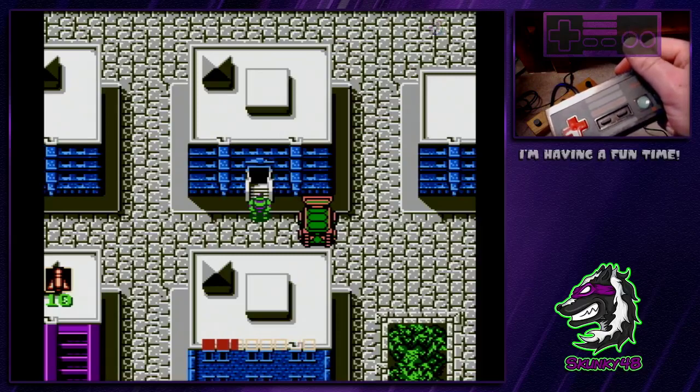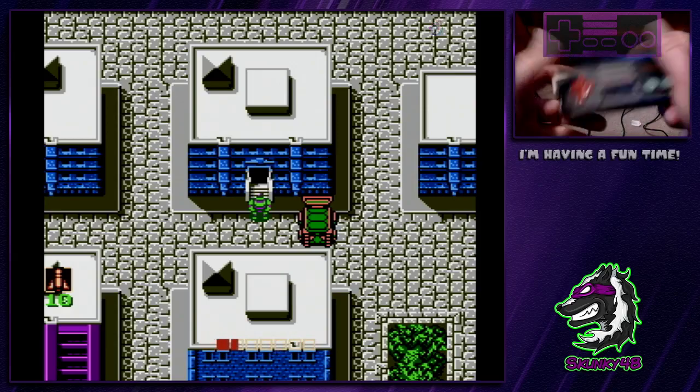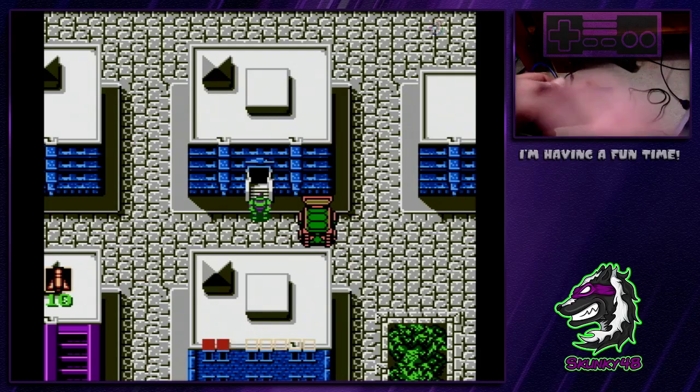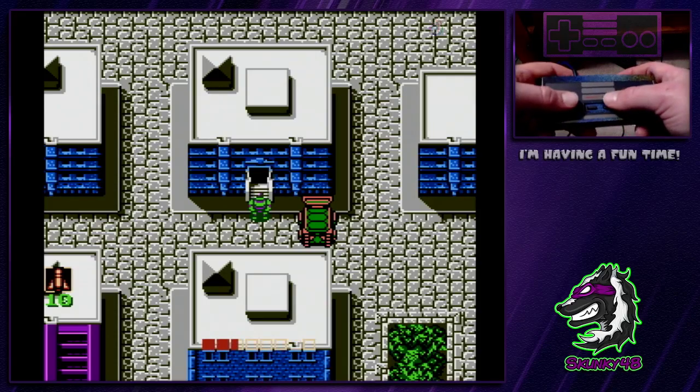Hello, this is Skunky, and I wanted to show a driving route that conserves health — whether used for a race format where it'd be smart to do this, or if you, for some reason, took extra damage with Dawn and you've got less than you want.